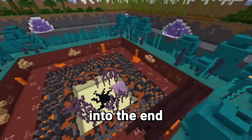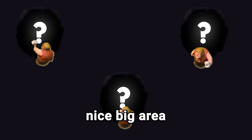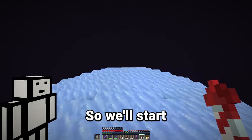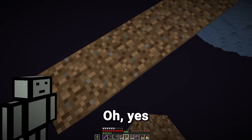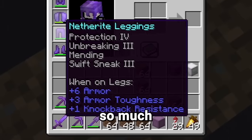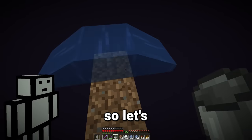And now the plan is to get into the End and build away from the main area, so we have a nice big area to build our galaxy. We'll start at a point and just build out from here. Swift Sneak is gonna help so much with this. This looks like a good place, so let's put down some water.